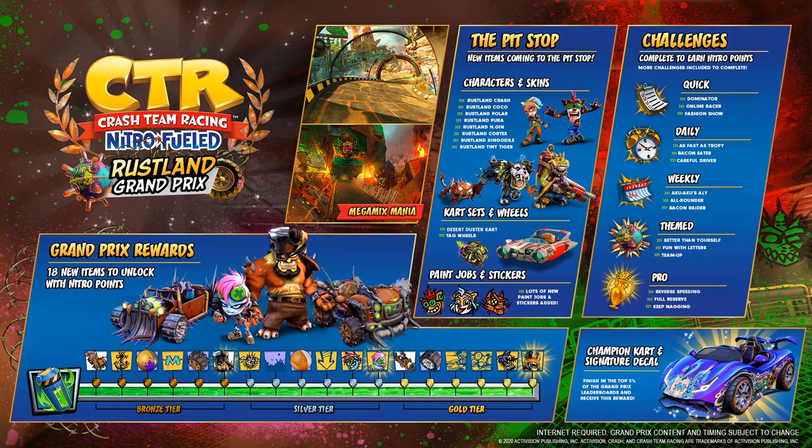We will also be getting a minigame similar to what we had in the Spooky Grand Prix, except that instead of chasing ghosts, we will be smashing through glowing crates. When you smash through them, you will get the Golden Wumpa Fruit, which will then give you a hefty amount of Wumpa Coins at the end of the race.